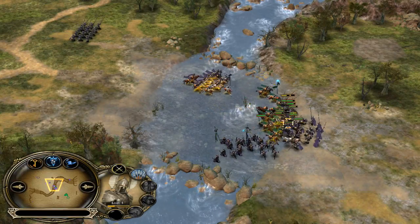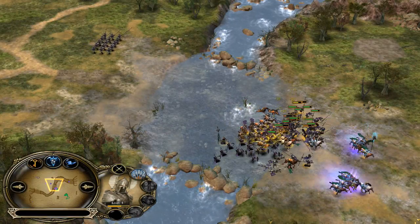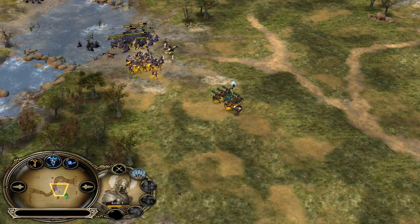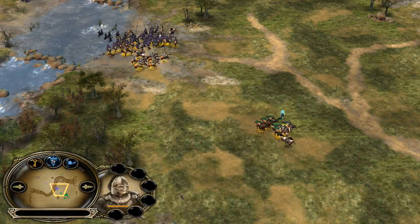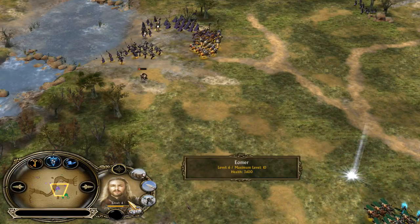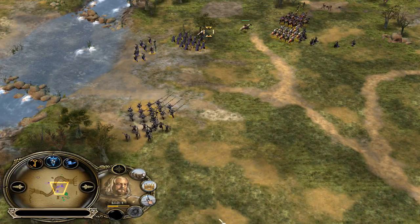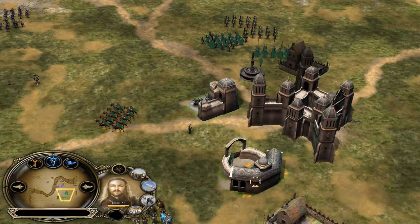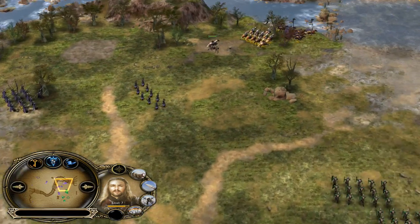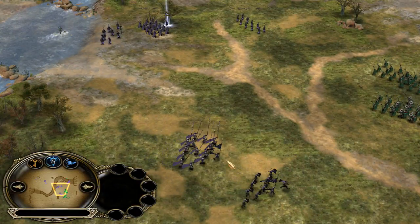Pikemen have just stopped them all, killing lots of knights and Rohirrim in the process. Eomer is still alive and retreating — level 6 for him while Gandalf's Eomer is at level 7. Definitely a bad call and bad micro from Steven.